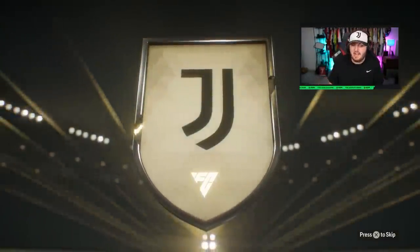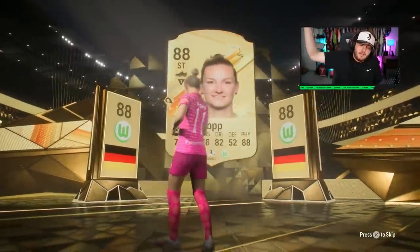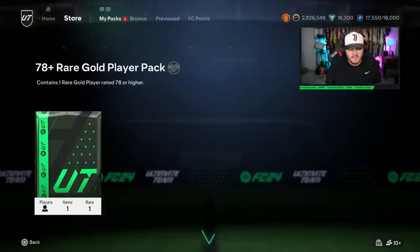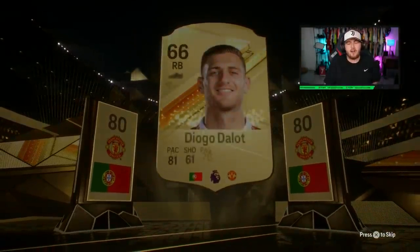Finally, we get a walkout — our first walkout of the day. It's 86 rated Chesney. 62 packs to get a walkout. Two walkouts in three packs — Irene Parides, another walkout, another 88 rated walkout. Good fodder, straight into the Kudus SBC. The last pack of the 100 is Diogo Delo. Brilliant — what a pack. We start with a Maynard player, we end with a Maynard player.